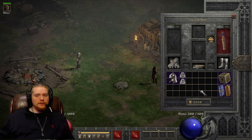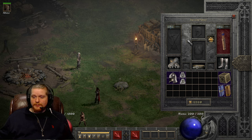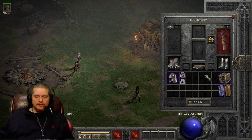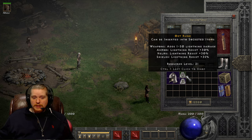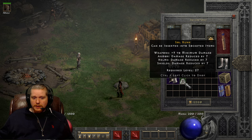Hello guys and gals, and welcome to another episode of Runewords. Today we're going to be covering a rather popular runeword. It is a plus one skill item, and this particular runeword does not have any variations of any type. It is made with relatively easy to come by runes, and that's one of the reasons why it's so popular and why people love to make it. The first rune is the Ort rune.